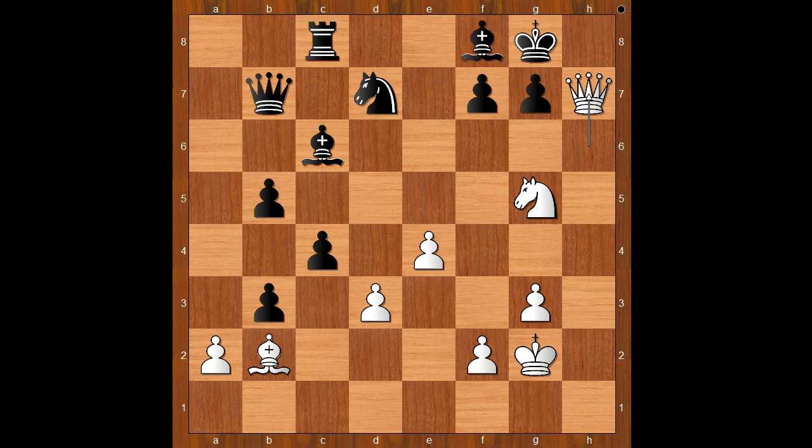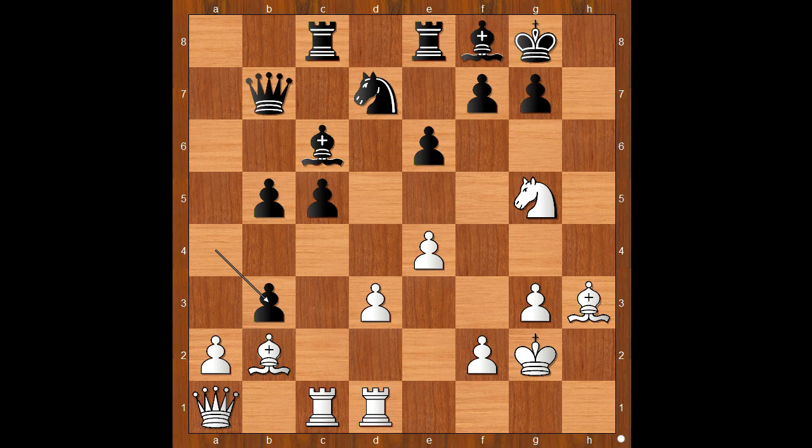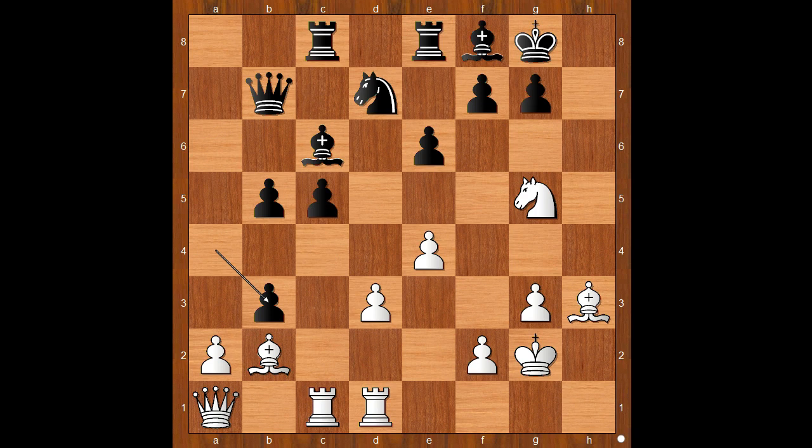What a dramatic combination in the end, and it came from a seemingly quiet opening. I find it fascinating that all the heavy pieces were on the queen side, and at lightning speed they appeared on the king side. Let's go back to this quiet position — from this, to this, in a flash. Amazing, isn't it? This is the best game from round 2.